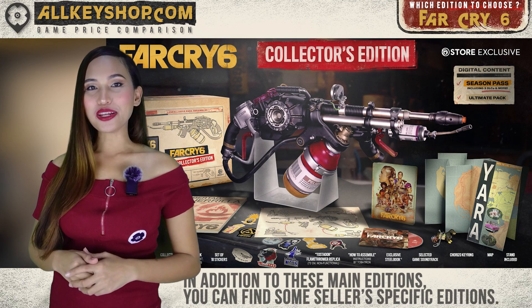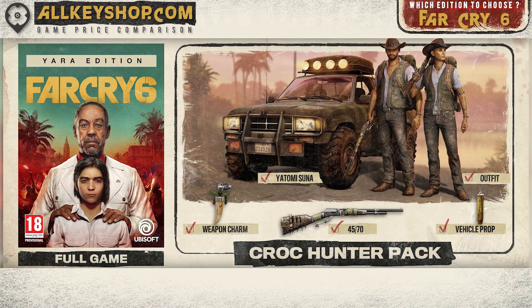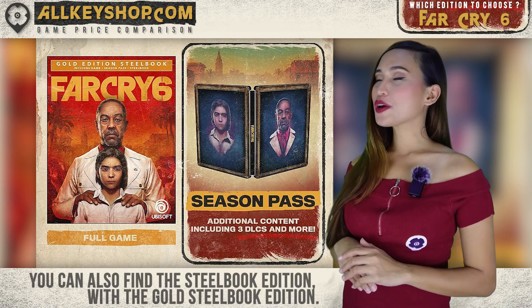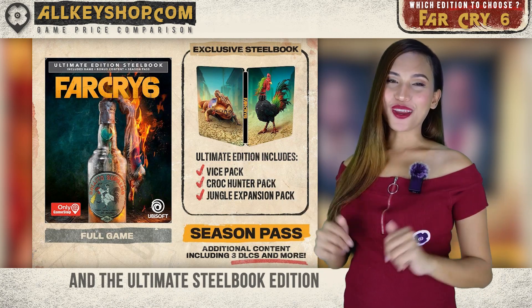Aside from these main editions, you can also find seller-specific editions. The Yara Edition includes the base game and the Croc Hunter Pack. You can also find the Steelbook Edition, the Gold Steelbook Edition, and the Ultimate Steelbook Edition.